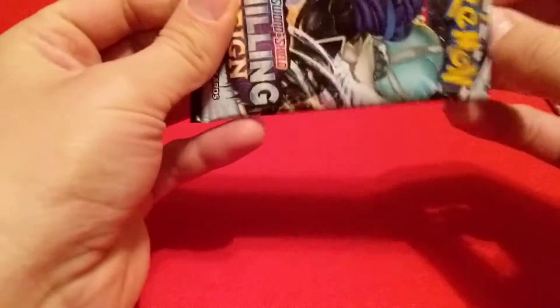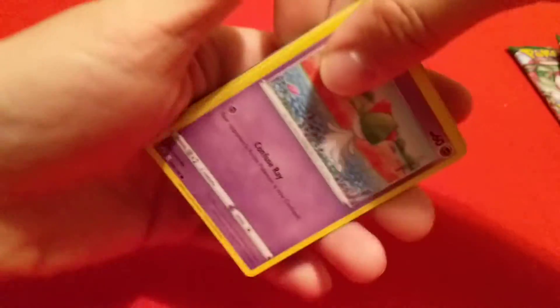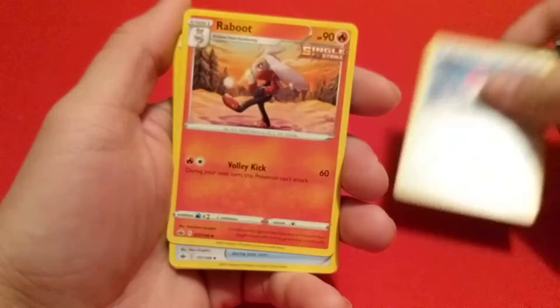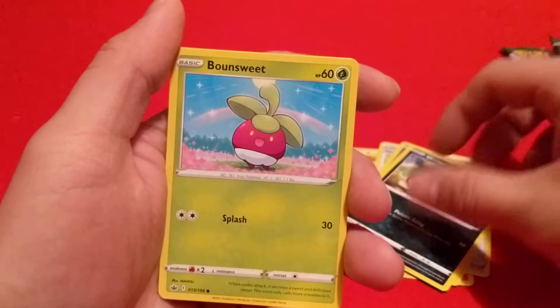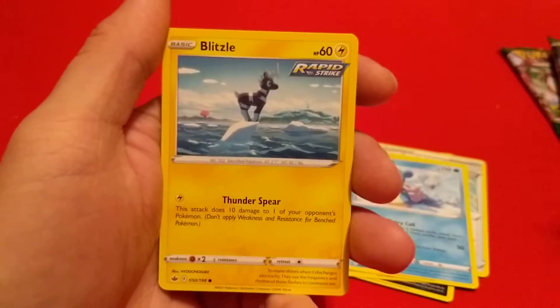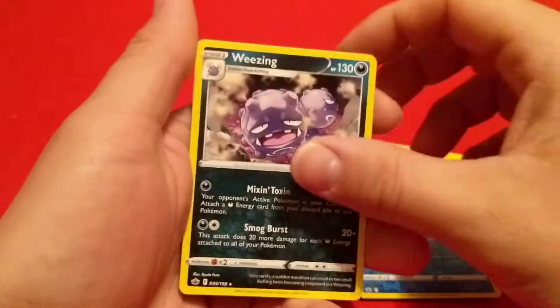I don't think I've opened a lot of Chilling Rain. Starting off with a Porygon 2, a Raboot, a Scroll of the Skies, Ralts, a Venipede, Bonesweet, and a Lapras, as well as a Blitzel, and a Camera Focus. Reverse Castform Rainy Form, and then our Rare is a Weezing, and a Fire Energy.